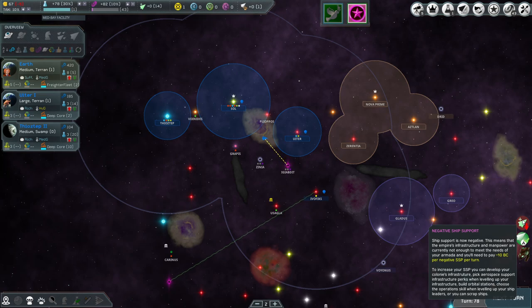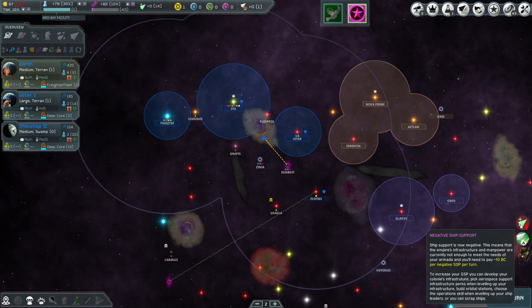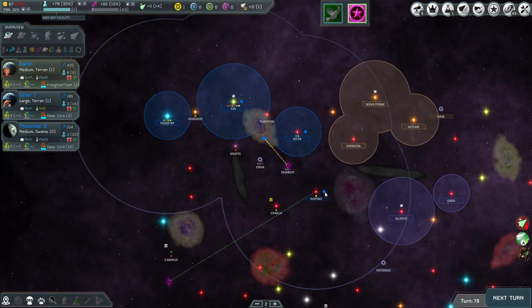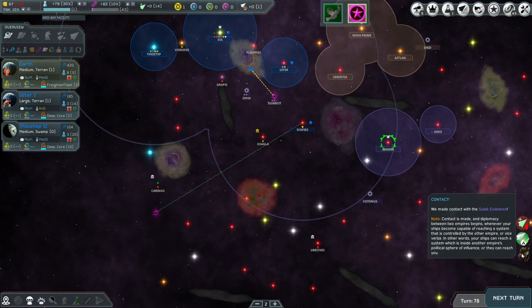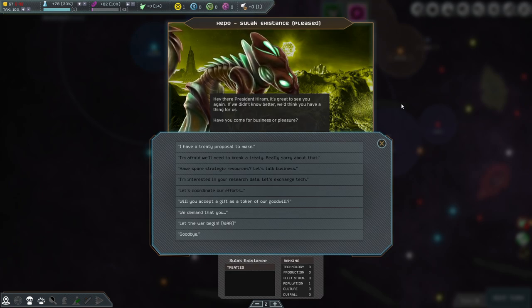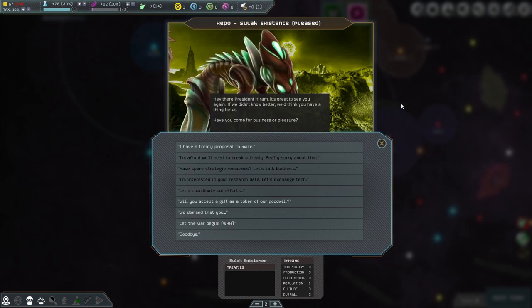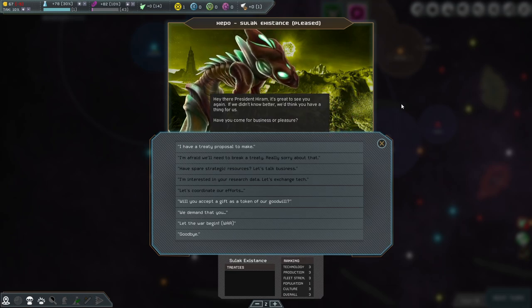Keeping an eye on negative ship support — but wait, these outposts have been converted, so we're not going to have to worry about negative ship support anymore. In contact with the Sulok — hey there, President Hiram! Great to see you again. It seems like the first time though.